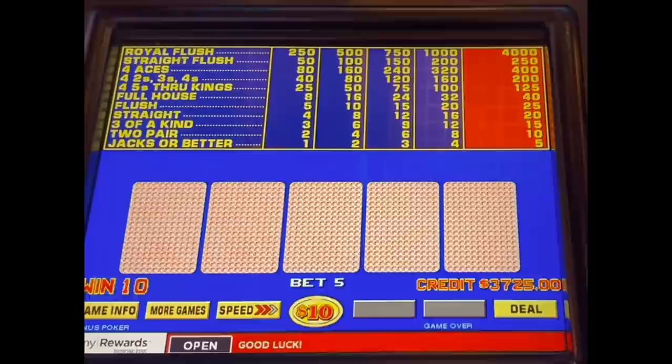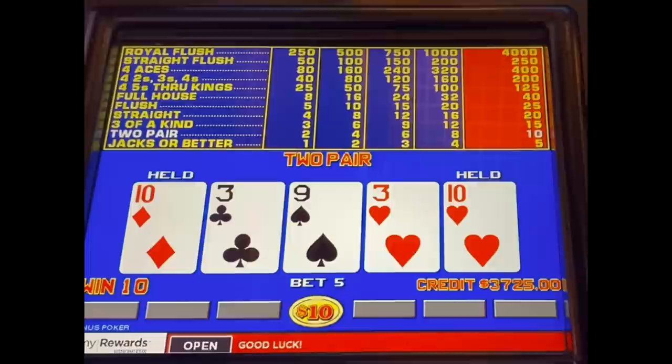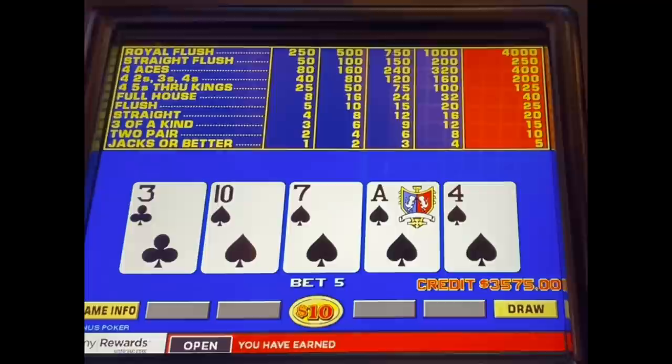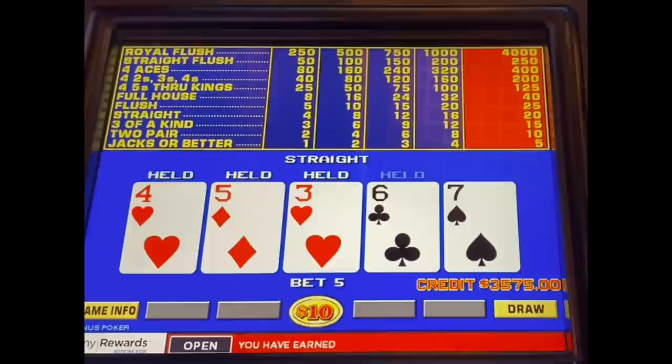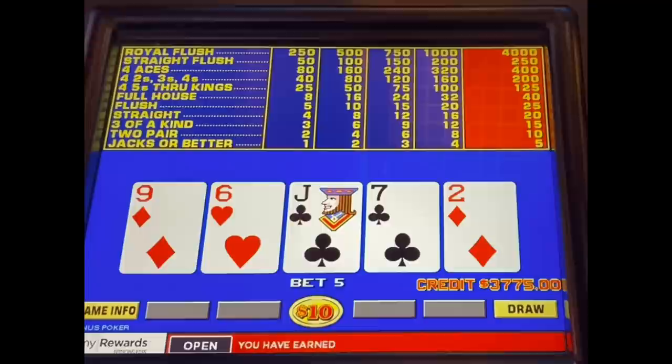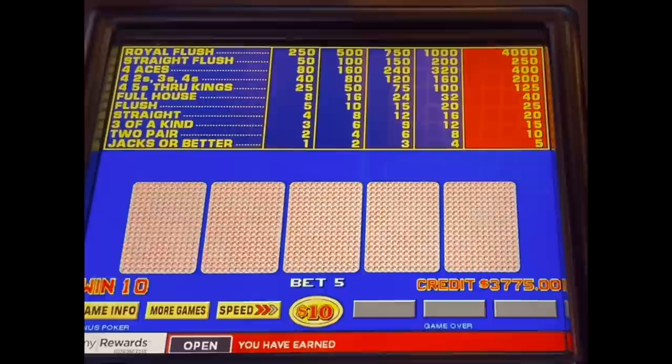Man, I was hoping some of those three of a kinds would convert into quads — just didn't happen right there. Quads happen about one out of every 425 hands, so by that measure you should probably have two quads every hour or so. Hopefully at least — that's the long-term average. This has been a little bit of a brutal beating, and a good teaching point for myself and everybody watching.